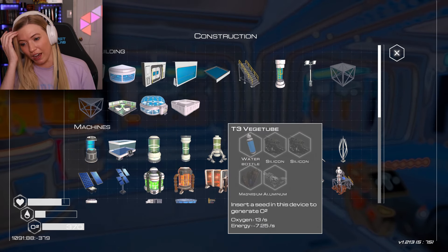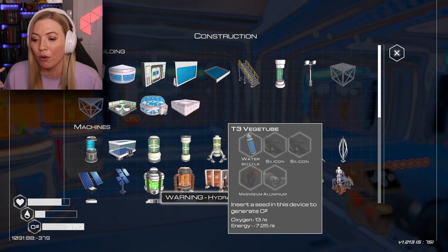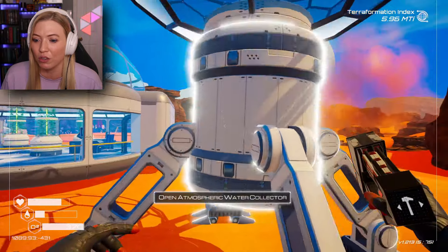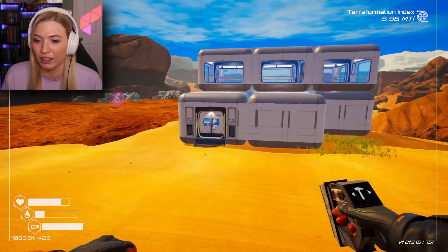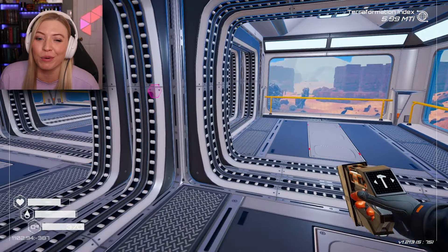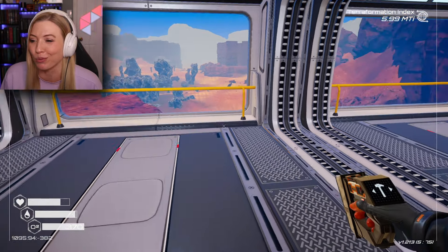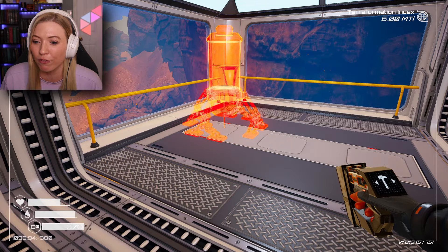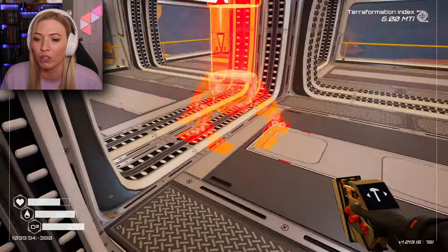Let's start with oxygen, because I haven't built veggie tubes in a long time. I need water, silicone, magnesium, and aluminum, and I'm about to die. Luckily I've got this thing out here that just continually produces water for me. I might need to make another one in the distant future, but right now I think I'm alright. Let's build — I think I got enough for two T3 veggie tubes.